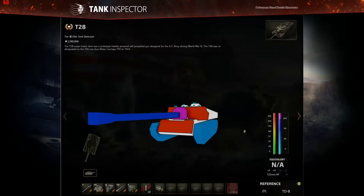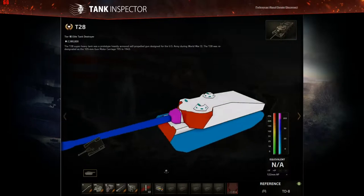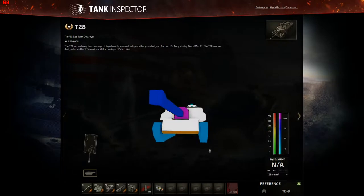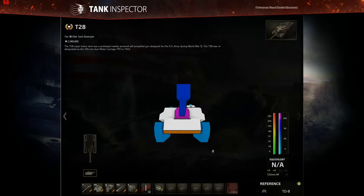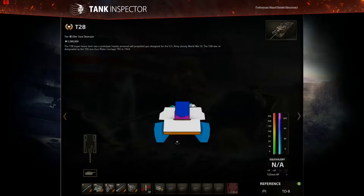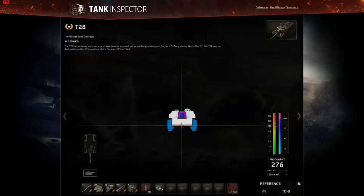The armor situation at the front is pretty good in parts, but 203mm and it's mostly flat — there aren't many things that are going to have problems penetrating that. The lower glacis is 133mm, however it's very well sloped, and even unangled from the front it's still equivalent to over 250mm of armor.